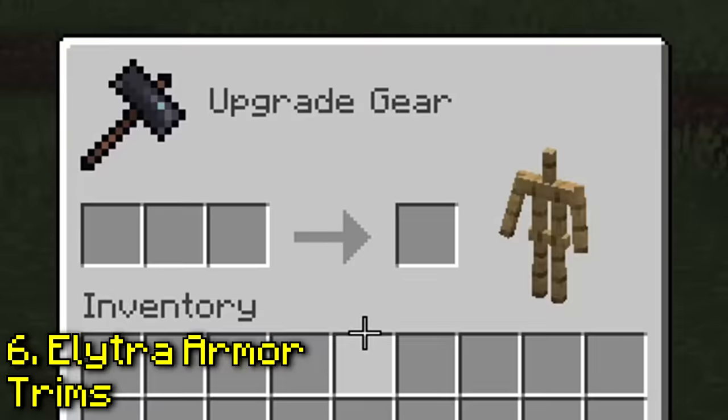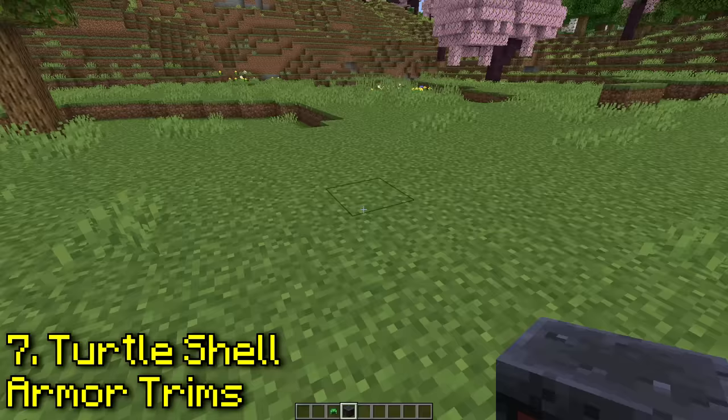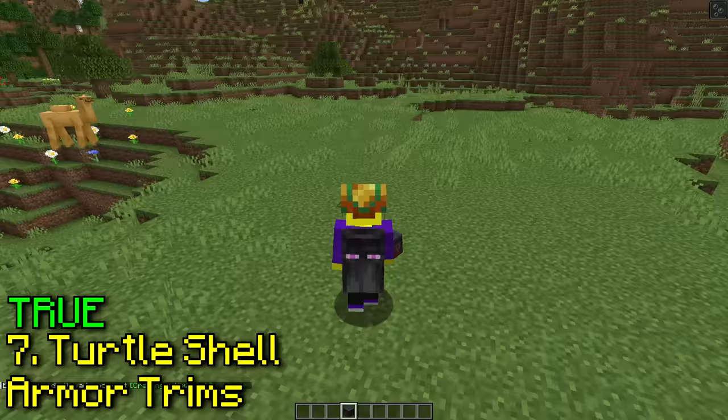Can you put armor trims on an elytra? No, you cannot. What about armor trims on a turtle shell? You actually can, and this thing looks really cool — I'm definitely going to start wearing turtle helmets.